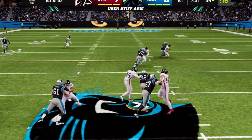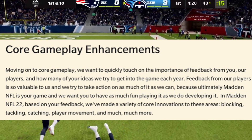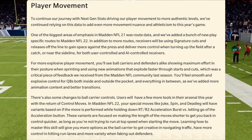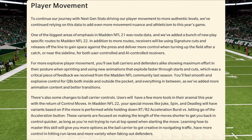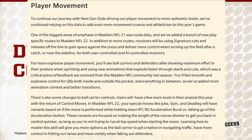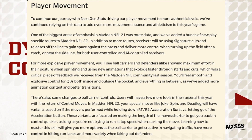Let's dive deep into these core gameplay enhancements. The Madden team noted that based on community feedback, they've made a variety of core innovations to blocking, tackling, catching, player movement, and much more. To continue their journey with next-gen stats driving player movement to more authentic levels, they've relied on this data to add more movement nuance and athleticism. One of the biggest areas of emphasis in Madden 21 was route data, and they've added new play-specific routes to Madden 22. Receivers will use signature cuts and releases off the line to gain space against press coverage.